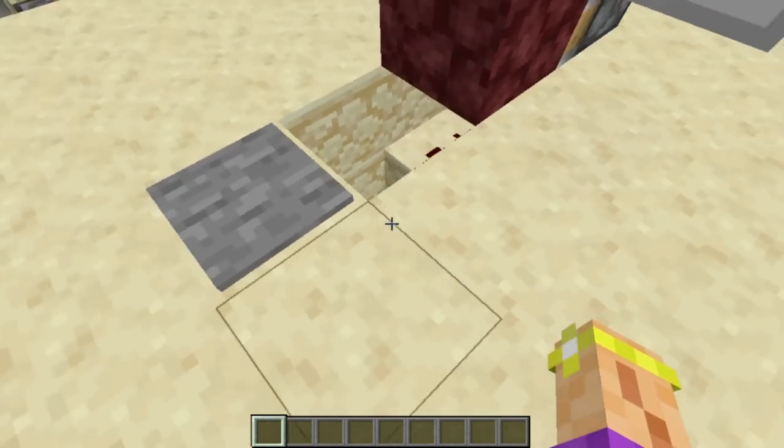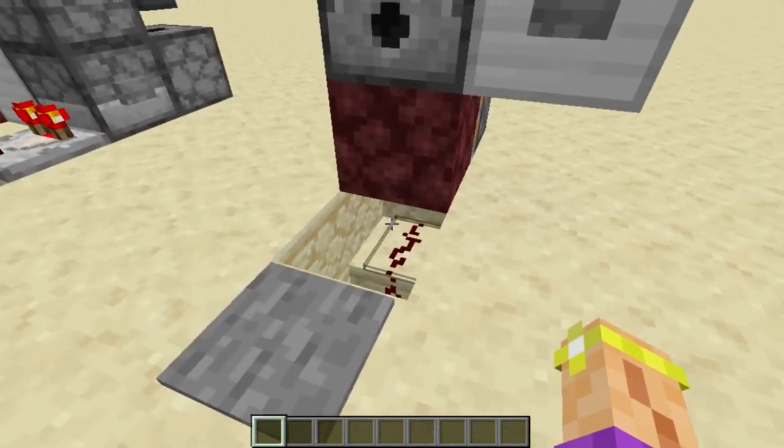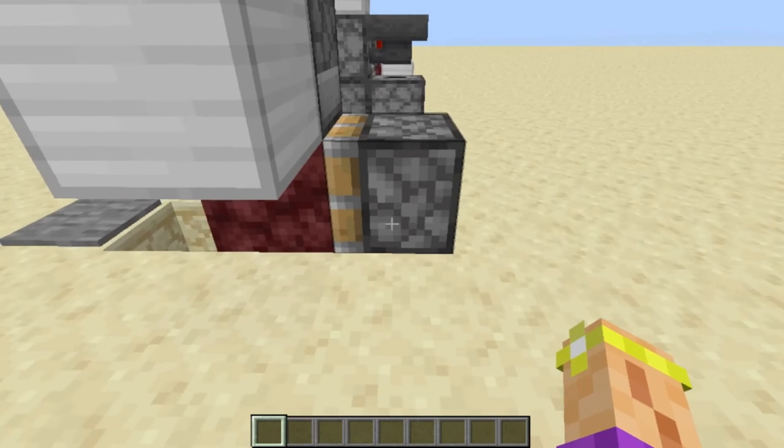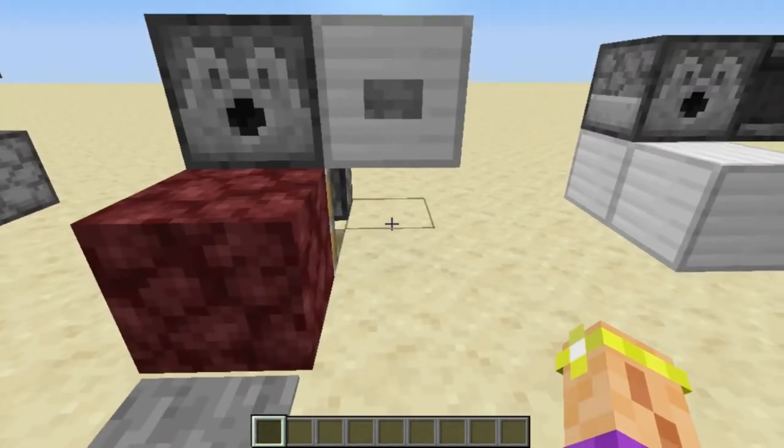You just have the pressure plate going down to some redstone, and then the redstone powers a block — any solid block. And once that block is powered, you put a piston on top of it, it will power the piston, and it will pull this out. Really simple stuff.